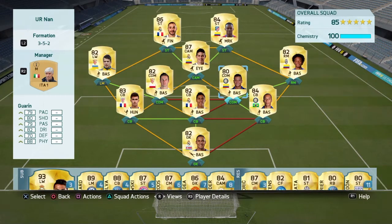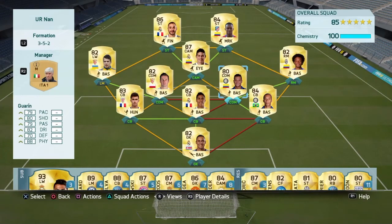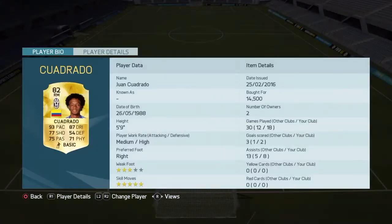On the right side we have Guarid — more well-rounded stats. I have him there because he's high to win me headers and he's got a good shot, so I like to take long shots from outside the box. We also have Cuadrado: really good stats, 93 pace, 87 dribbling, 5-star/3-star skill moves. The only downside is his medium/high work rate, so he does like to stay back a bit.